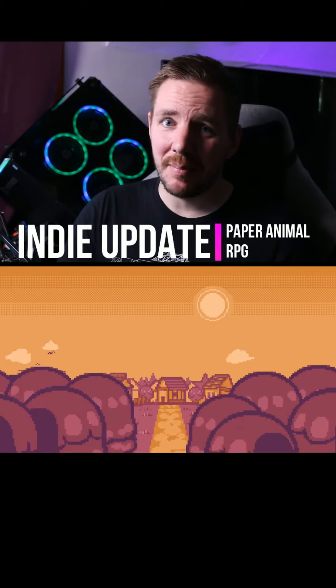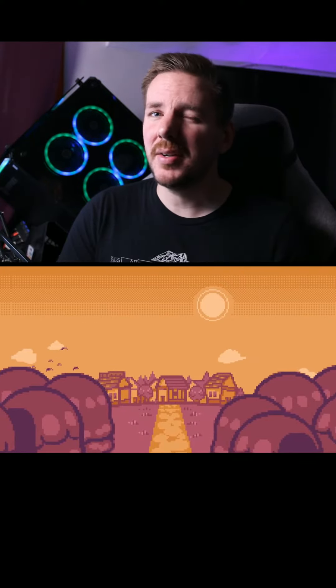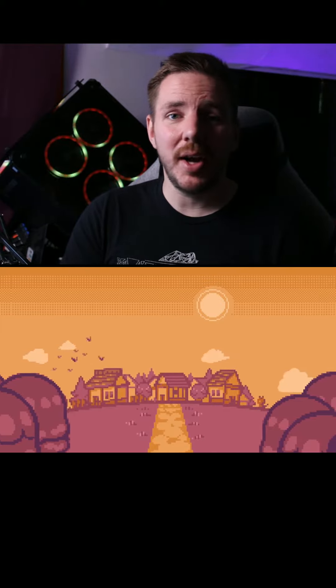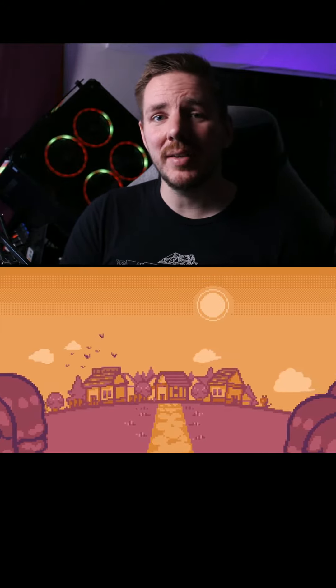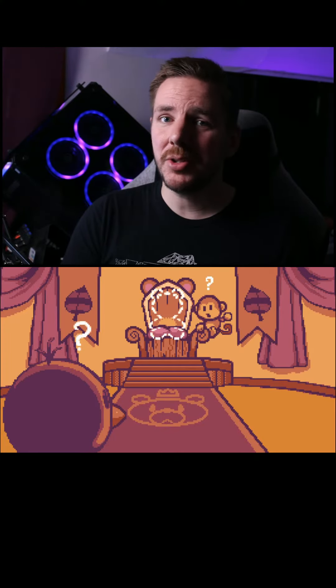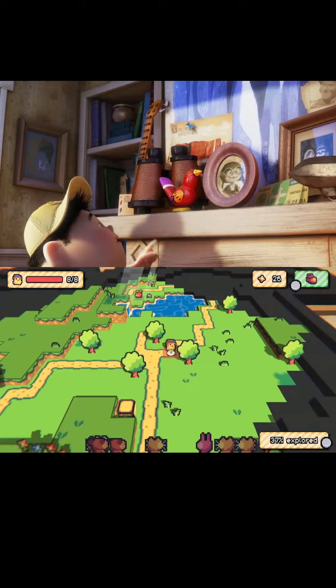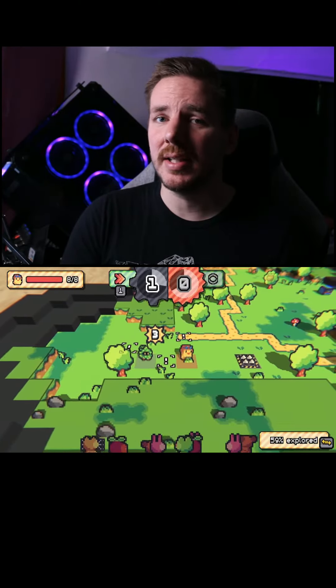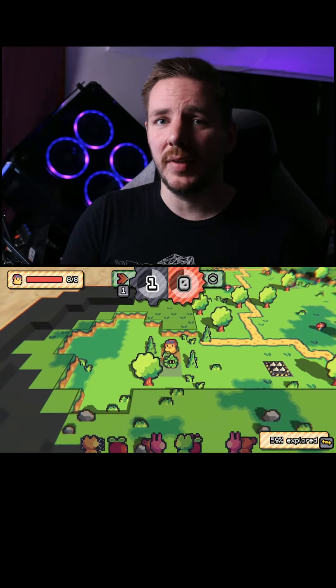As you can probably assume from the name, Paper Animal RPG is inspired somewhat by Paper Mario. It's an absolutely adorable roguelike RPG that has a real-time battle system that's completely tile-based. You play as Peep, a cute little chicken that wears a cap and goggles on his adventure to find his lost king, Sir Barrington, of his small animal village.